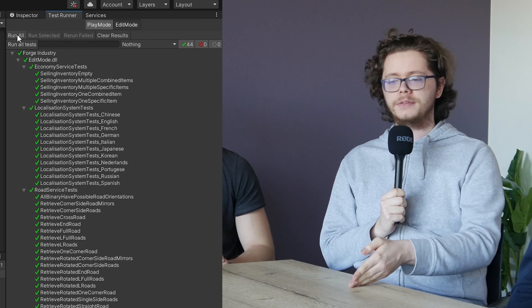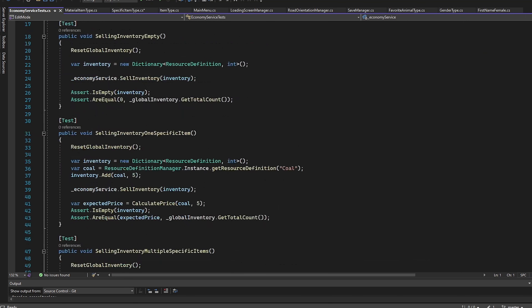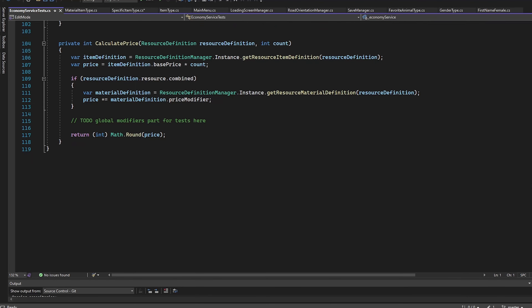I used a neat little thing called unit tests. I could already check if a worker arrives at the building — does it trigger, does the game know which building it is? That already works and I could test it in game. But the logic of the worker having an inventory — all that part is not fully workable yet. So I made a few different test cases where I just call the method of the marketplace where it actually does the inventory selling part. I give it an inventory and check: if I sell five iron blades and the price of an iron blade is 20 gold pieces, do I now have 100 gold pieces? If so, this works. Then I made a few different cases depending on other items, more items, and whatnot.